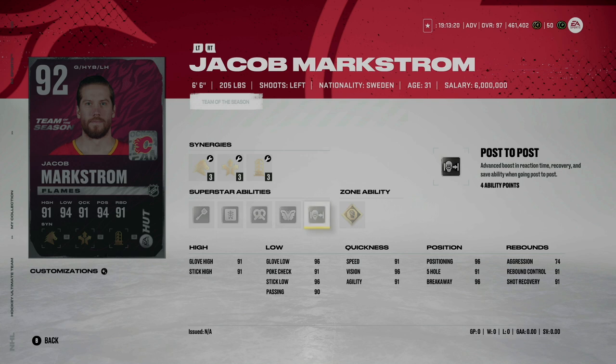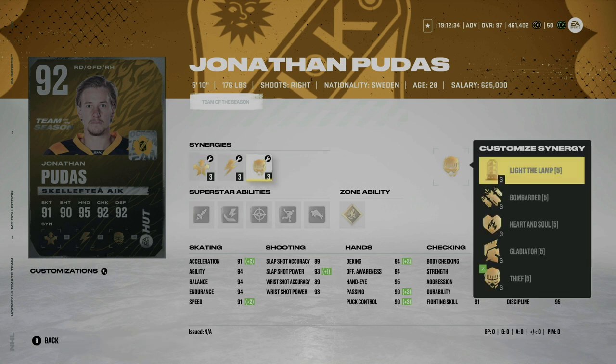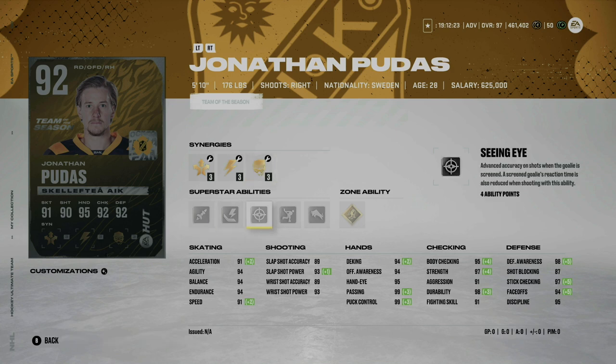Jonathan Puts gets a card — 5'10" 176 pounds, 91 speed, 91 acceleration. Too small, hard pass. I would not invest in him or pick him in my choice pack. He has gold one-timer and silver Truculence and silver Seeing Eye — great synergies — but he's just going to be too small, not quick enough, and not able to take people off the puck as easily as we'd like.